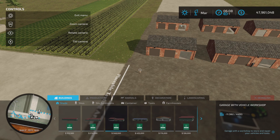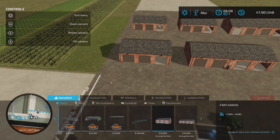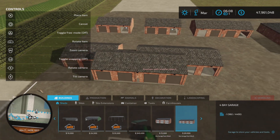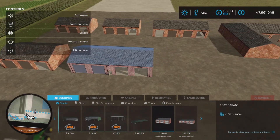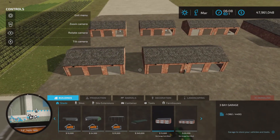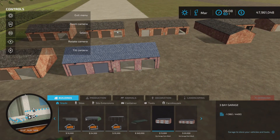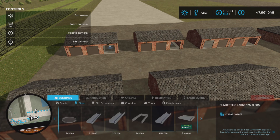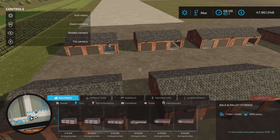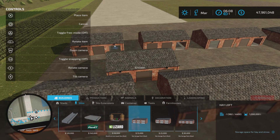First, where do we find them all? Buildings and sheds is where we'll find the first two items: a four-bay garage and a three-bay garage, with five and six slots respectively. Nothing in this pack goes over ten slots, just so you know. All the rest of the buildings are found under silos, and there are a lot of them, starting with a hayloft.